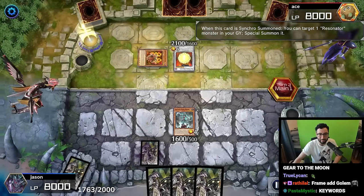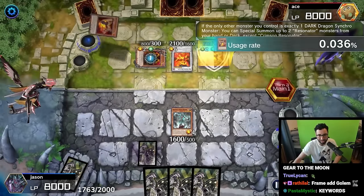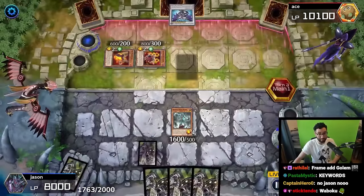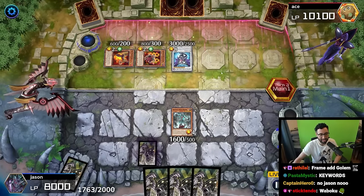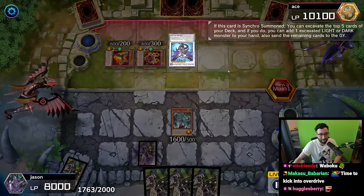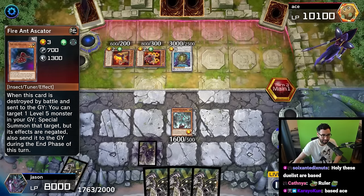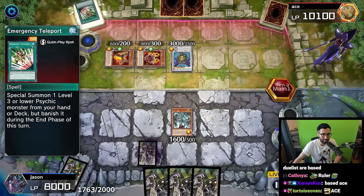Bring back Crimson Resonator, special summon Red Double Red - game 21 magic dragon. What have you crafted for us today, Ace? I need to see what he hits off the top of his deck - I am genuinely very curious. Another Crimson, Assault Mode Activate, Askator, another Crimson, and an E-Tally. I think it's like an Assault Mode deck, sinking everything off here.